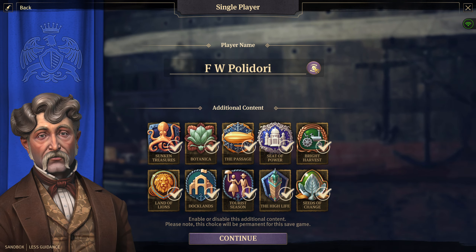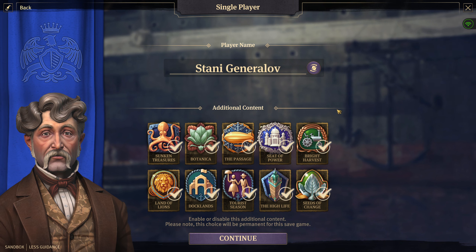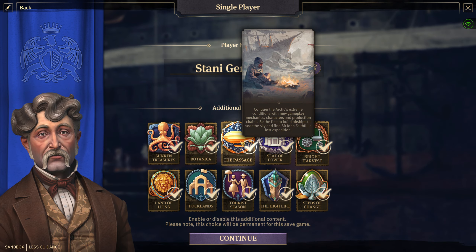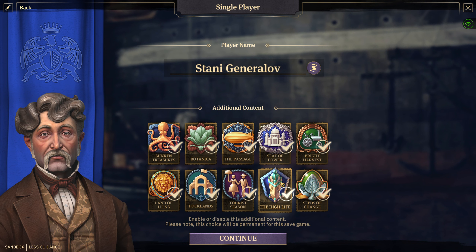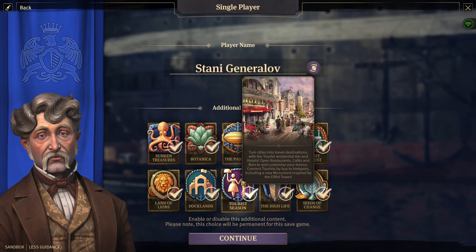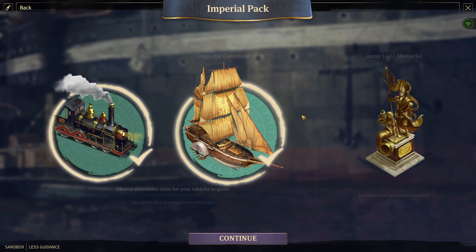I really, really do like Crown Falls, and we'll do 'Stanny' as our name. We want Sunken Treasures, Botanica, the Passage, Bright Harvest, Seeds of Change, the High Life — pretty much all of these. I do not want Tourist Season; I don't like Tourist at all. Docklands will be good, Land of Lines will be good. We'll just do all of these DLC.